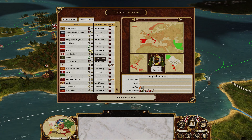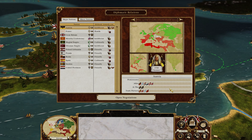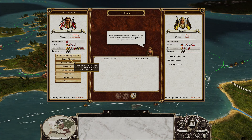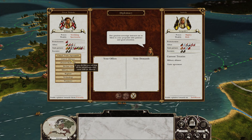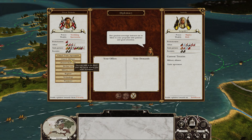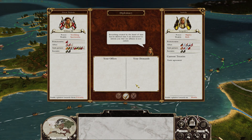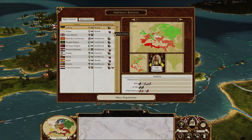Next thing we're going to do — you might be wondering — is cancel the alliance with Austria. At the start they always pull you into this insane massive European war with Prussia and Poland and all that rubbish, and I don't want to deal with it. We're going to be colonial in this playthrough. Bye bye — sorry if we hurt your feelings. Good thing we got the trade before we cancelled.